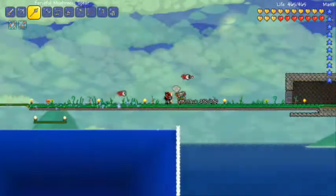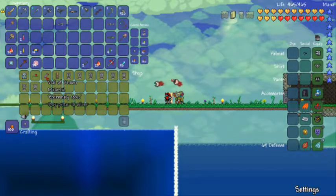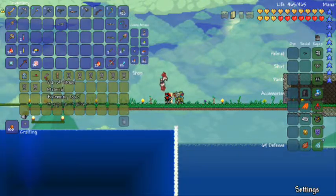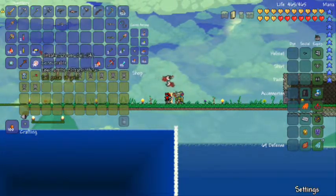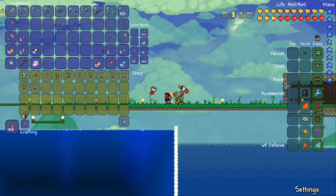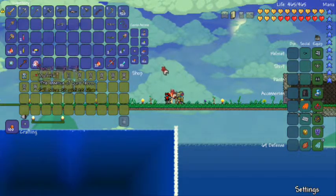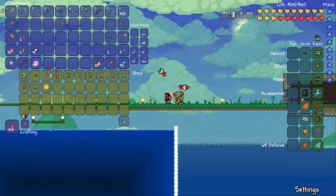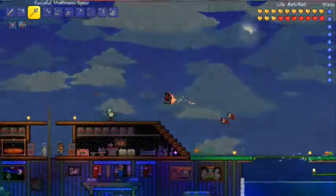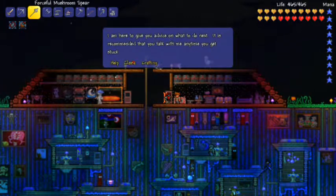Witch Doctor! There's the Vial of Venom - awesome. I am not selling this. I need to sell something though so that I can buy one Vial of Venom - I'll buy two. I am not going to need that many Souls of Fright. I'm not making the Flamethrower, I'm not making Neptune Shell - it's a moot point for me to make that.